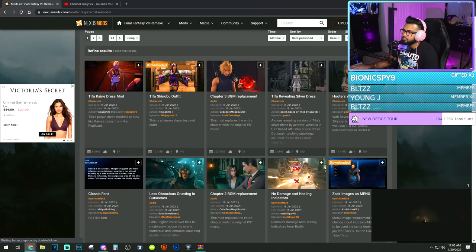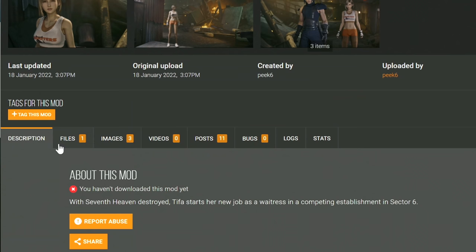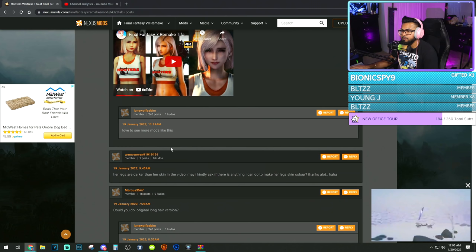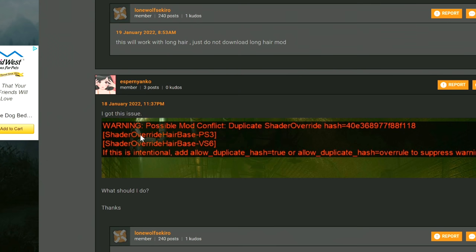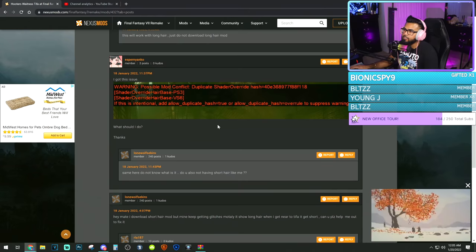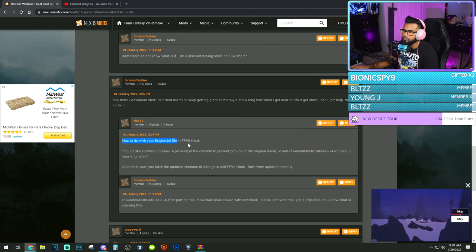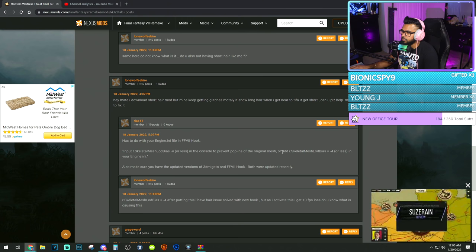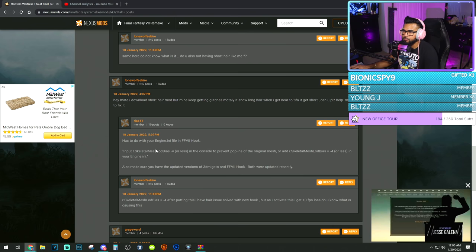The most important thing I wanted to showcase is: if you click on a mod and you're running into any problems, and the readme doesn't have any tips to help you out, you can always check the mod's description tabs for posts. People here will post videos and also give you tips on issues. For example, there's a fix related to your engine.ini file — the LOD bias minus four or less in the console to prevent pop-ins of the original mesh. That's how you can fix hair mod issues. Always check these posts if you're running into any issues, or even beforehand to fix issues before running into them.